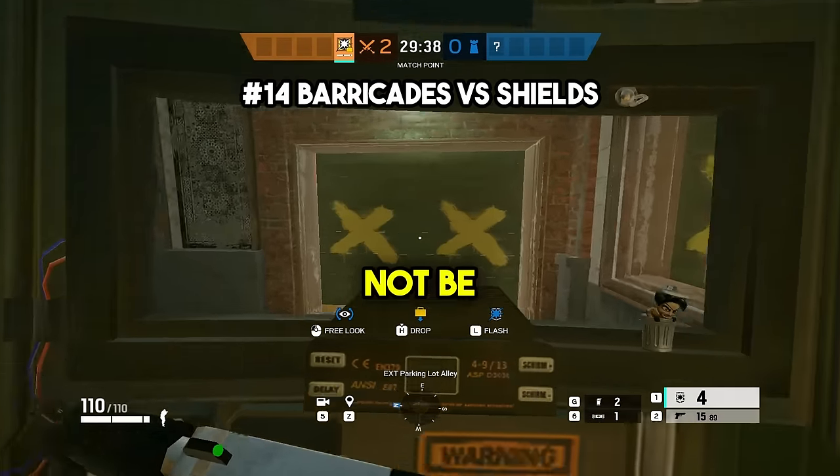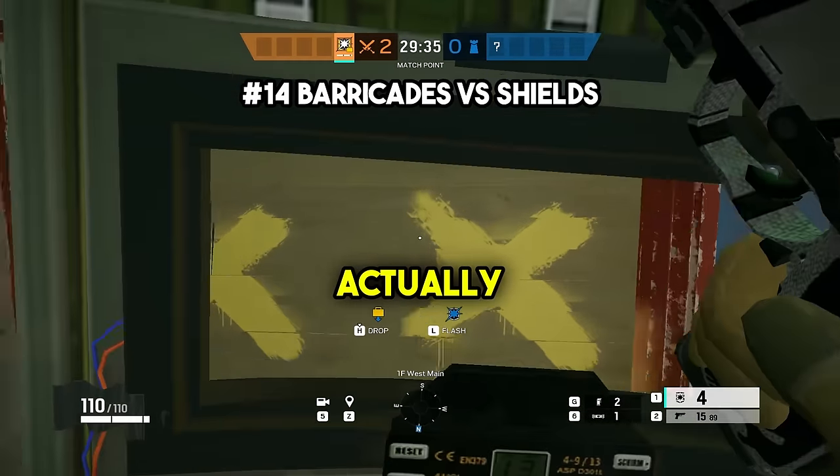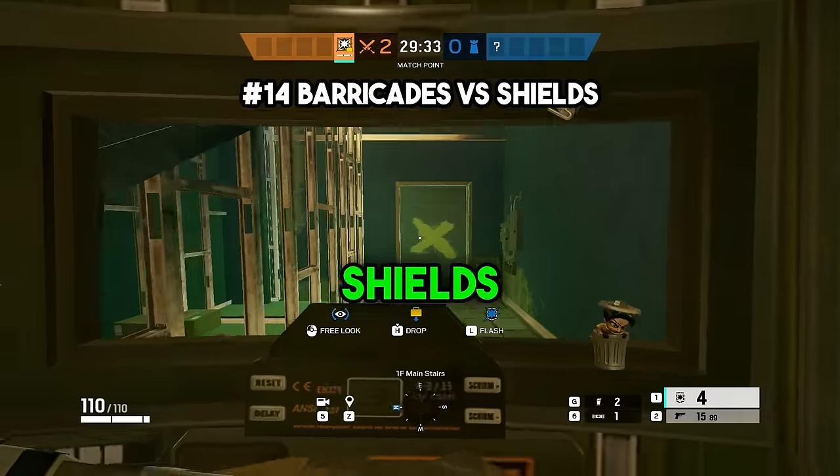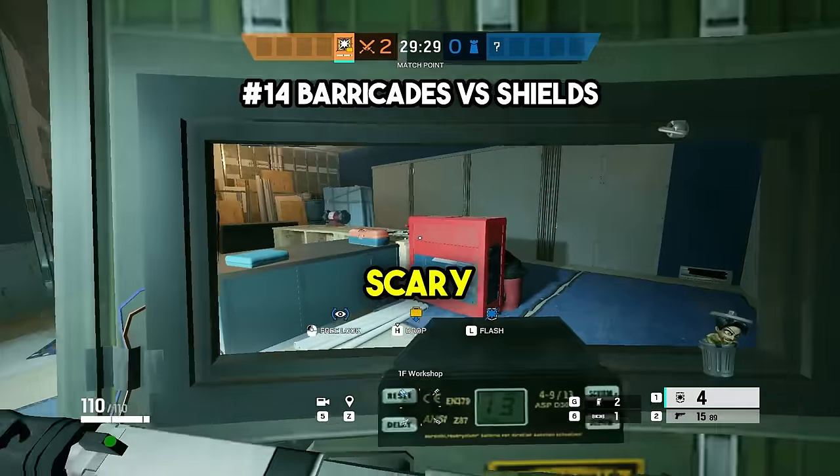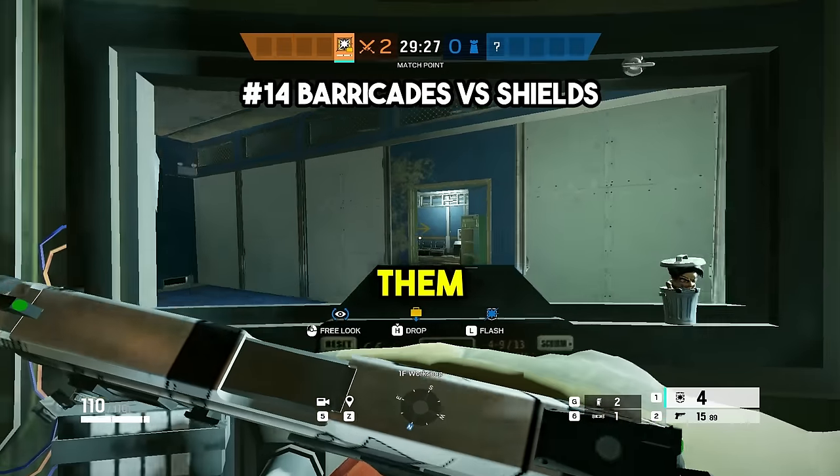Number fourteen — this might not be common knowledge, but with the new shield update this season, you can actually one-vault windows and doorways with shields like the Kool-Aid man for some quick entries or rushes for you and your team. It's very scary for a defender watching Blitz come at them like this when you're on defense.